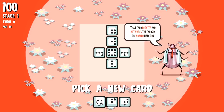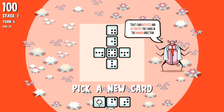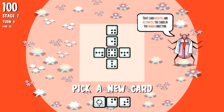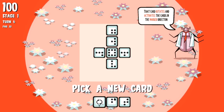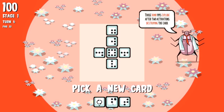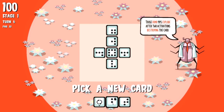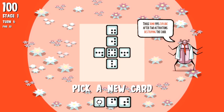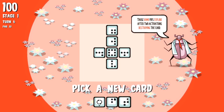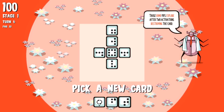This card rotates and activates the cards in the marked direction - it rotates clockwise. So this is a great card to put in the middle and build stuff around it. Bomb pips explode after two activations, destroying the card - that's interesting. Anything that touches an edge, and in fact touches two different edges, is going to be really good. I'm going to take this rotator.